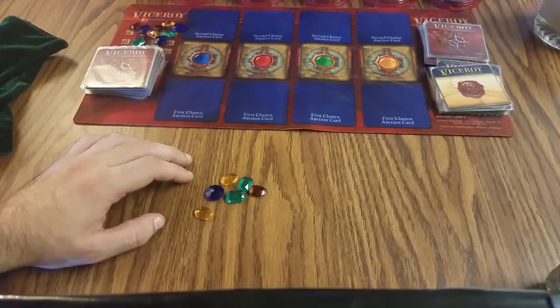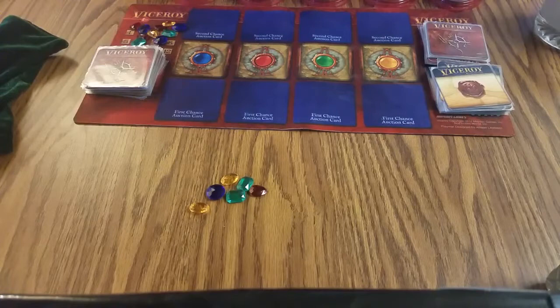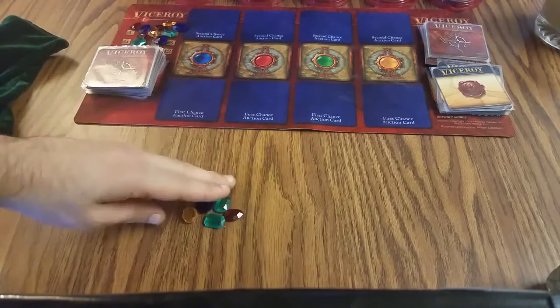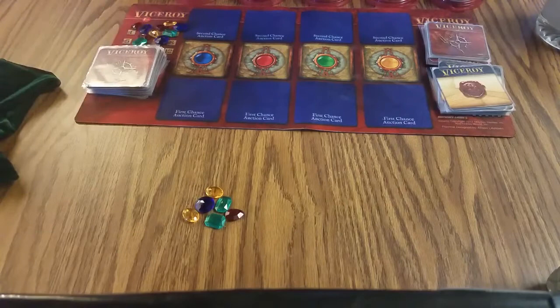We set up the game for solitaire play, which means we have four total gems of each color for each player. There's only me because it's solitaire. We took two of each color for ourself and then randomly put two back into the reserve, so that's the total reserve to draw from. We aren't playing against a dummy player the way many solitaire games will have you do.